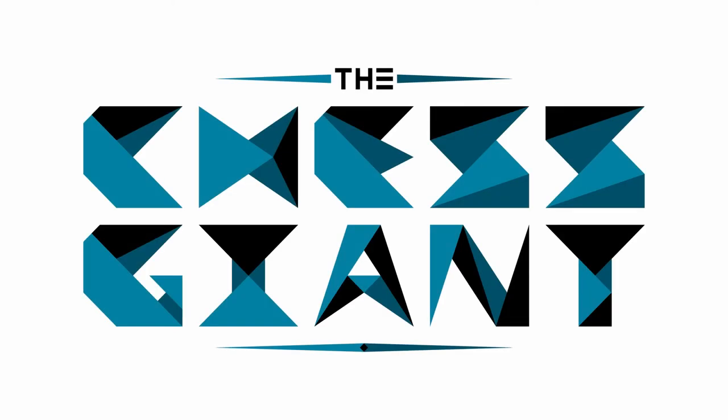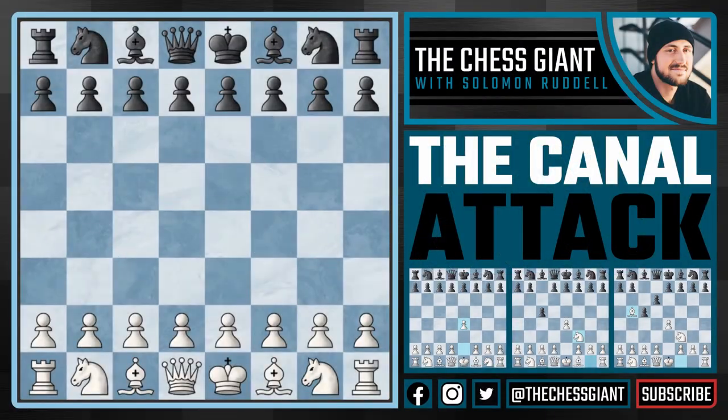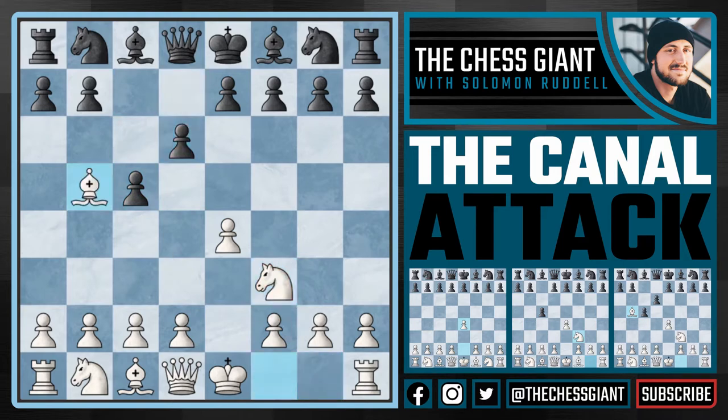What's up guys, welcome to the Chess Giant, this is Solomon O'Dell, and today we will be going over the canal attack, which starts off with e4, c5, knight f3, d6, and bishop b5 check.